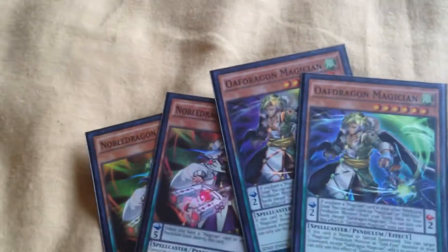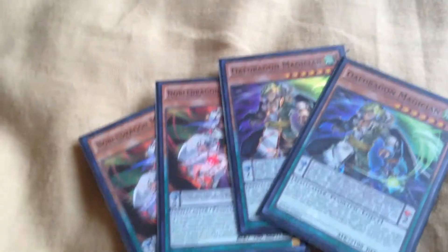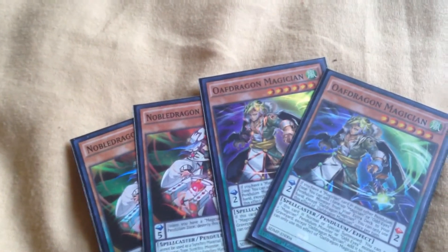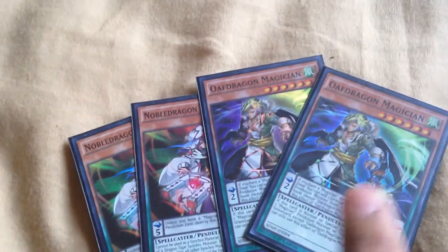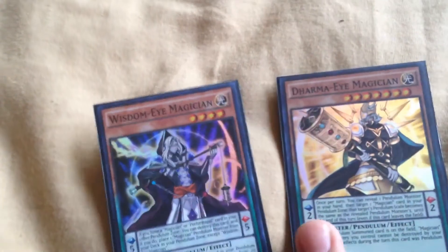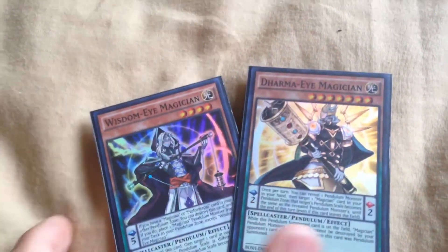In this deck I also have double Noble Dragon Magician, which is a tuner that helps bring out the synchros I have. I also have Oafdragon helping out. I have one Dragon Pulse, one Dragon Pit, one Dharma Eye, and one Wisdom Eye. My idea was to try one of each and see how they run together, but of course you really need triple copies for consistency, which is why I didn't care too much about it.